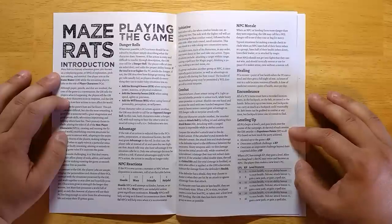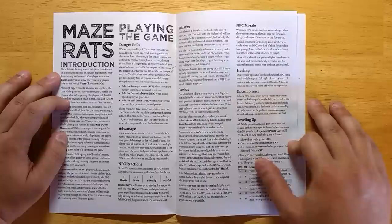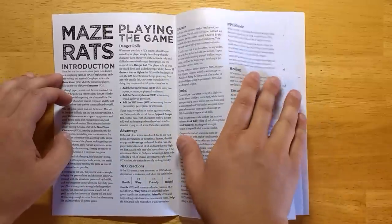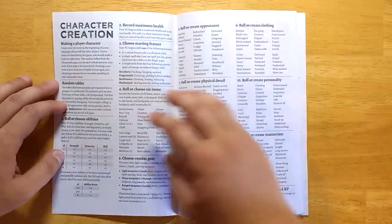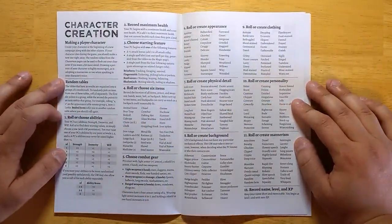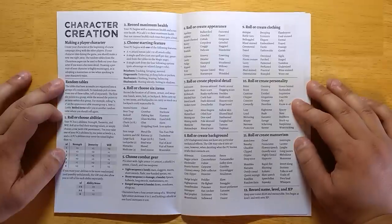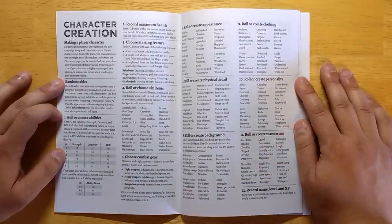For leveling up, you gain one, two, or three experience points after each session, and if you gain enough XP you can level up. One of the things I really like about Maze Rats — and a lot of people have told me they like — is the character creation system, which makes fairly detailed, interesting characters with very little time and effort. You can randomize the whole thing if you want. Once I finish going through this book, we're going to randomly generate a player character so you can see how easy it is.